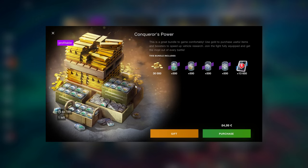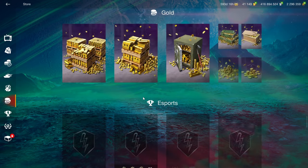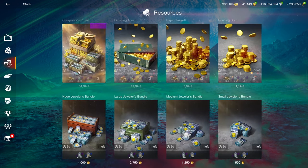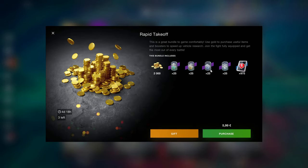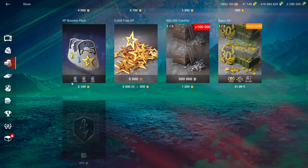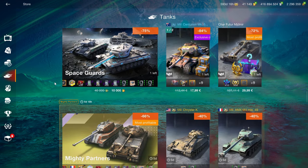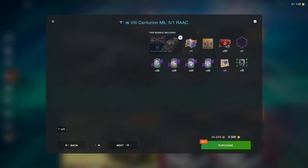Now we're going through to the resources. No credits — this is pretty good: 500 of each booster for this kind of pack, not bad. Obviously keep in mind that if you still have the double gold offers down here, you can just get double the amount of gold, which are going to be slightly better than the offers up here. But if you don't have those, these can be pretty useful, especially for grinding a new tech tree to get all the boosters that you need. I can sort of recommend those, again if they are within your budget.